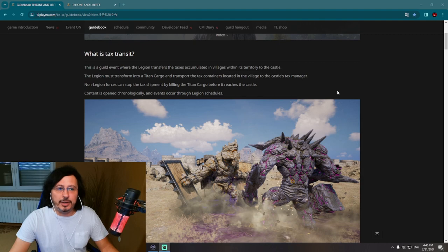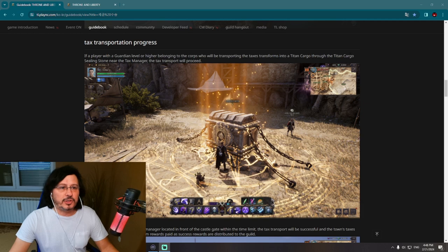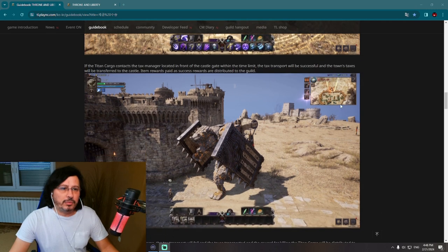It's a really long way from Vilenta Village all the way to the castle — it will not be an easy task. This is a huge opportunity for all other guilds to attack this caravan. Regarding how to start: a player within Guardian rank or higher belonging to the corps transporting the taxes transforms into Titan Cargo throughout the Titan Cargo Sealing Stone near the tax manager, and the tax transport will proceed from that starting location just outside Vilenta Village.